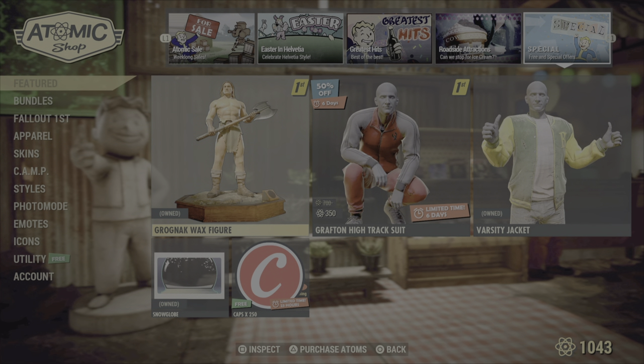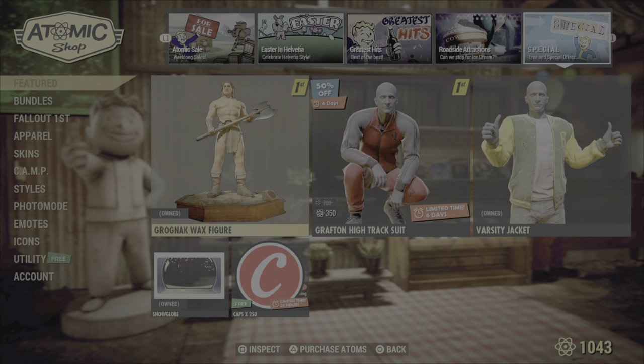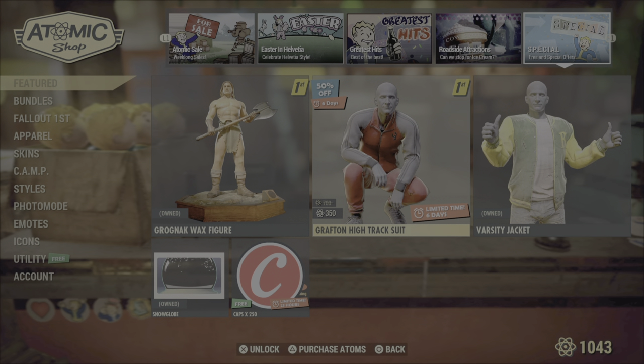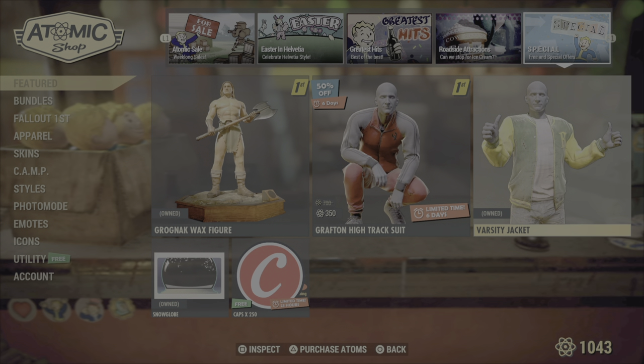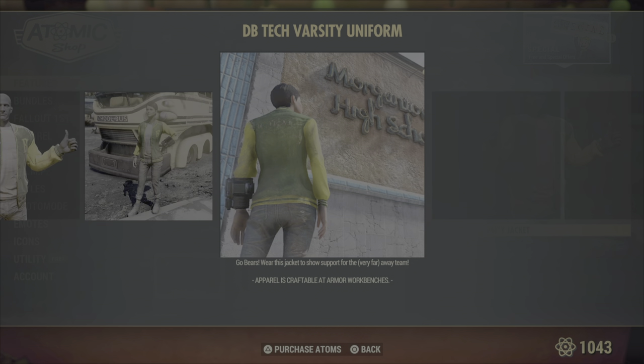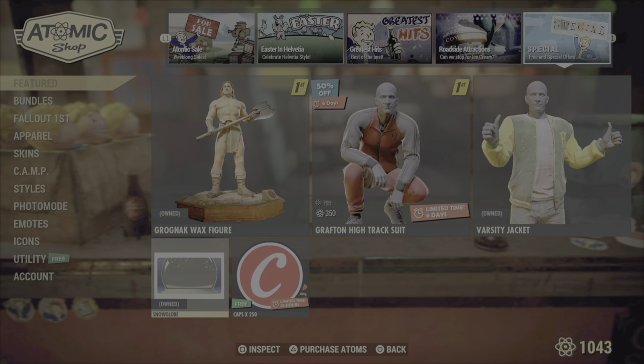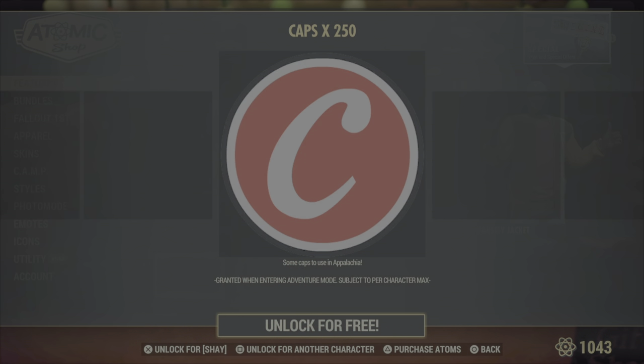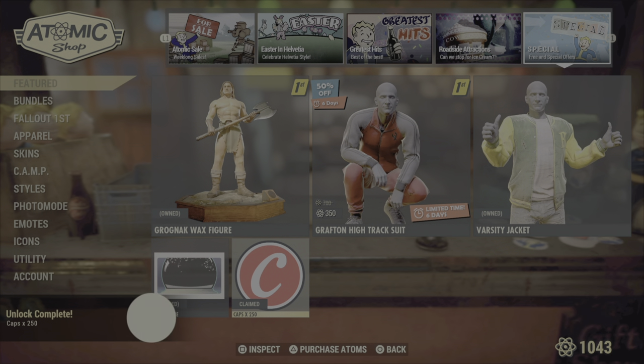And then the specials this week: for Fallout First you still get the Grog Nock wax figure. You can get 50% off the Grafton High track suit. You can also get the Varsity jacket, the snow globe frame, and last but not least we get 250 free caps.